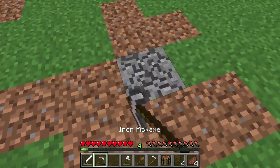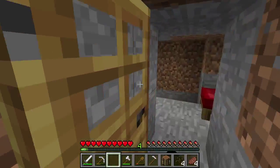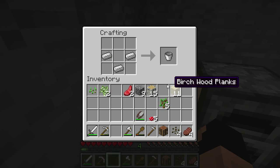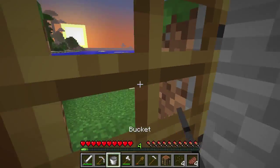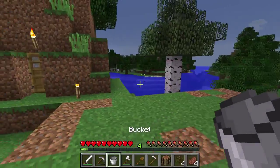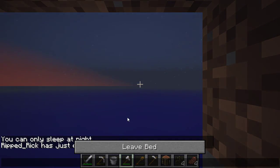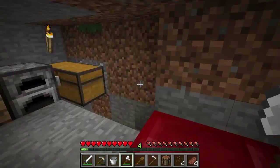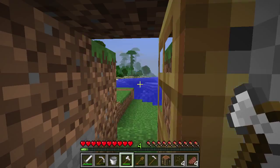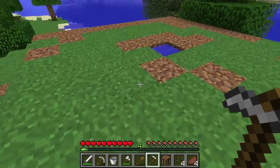We are two dirt blocks short — let's grab two more, no problem. Now we will mine out this middle block. We're going to make a bucket the same way I showed you to make the bowl earlier, but with iron this time. The bucket can be used to transport water; it can also be used to get milk from cows, which will help cure ailments you may run across. It's turning into night time — let's go ahead and grab our first night of sleep in the bed. Now it's daytime again.